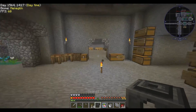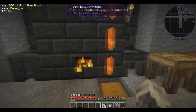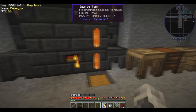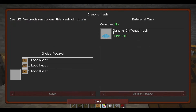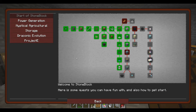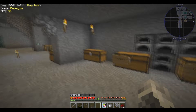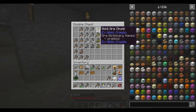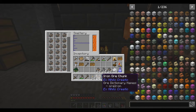We have our smeltery here. I got my three seared tanks chocoblock full of lava - twelve buckets worth. Loot chest for finishing diamond mesh and auto-sieve. So we can start melting down the stuff and make better weapons and tools. That's why I didn't smelt any of the iron or anything, because you get more out of it from the smeltery, so I just left it all in there.